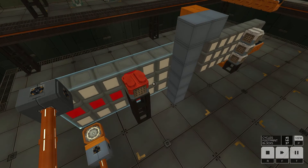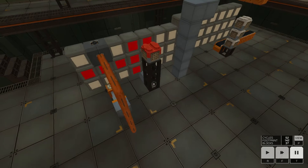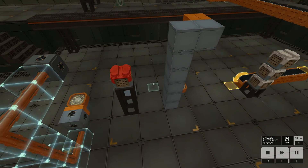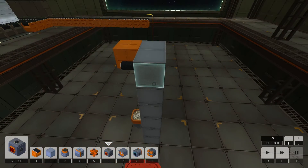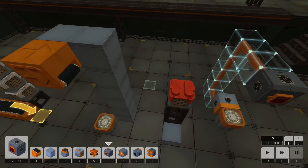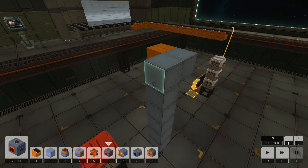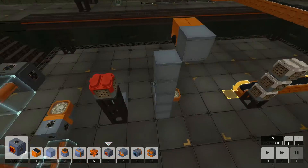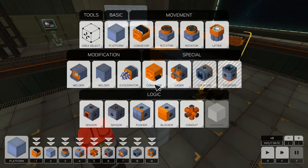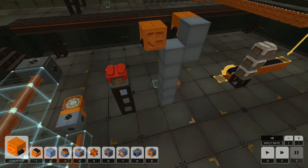Let's just have a look at that as it comes back up again. So we've managed to get the downward stroke done now. It's a matter of getting it to shift along, so to get it to shift along, what I'm going to do is move one of these conveyors that was there and push it in.